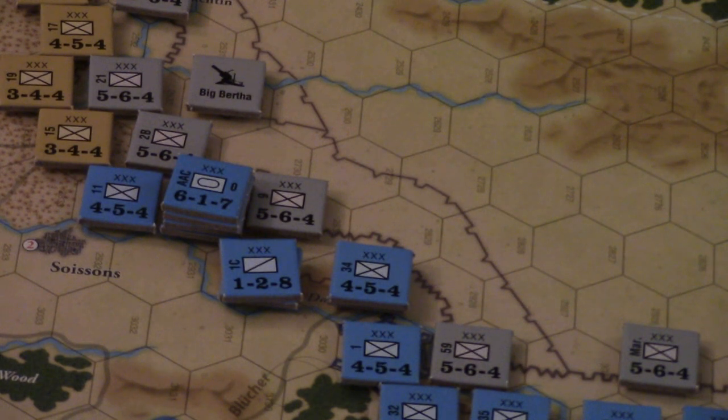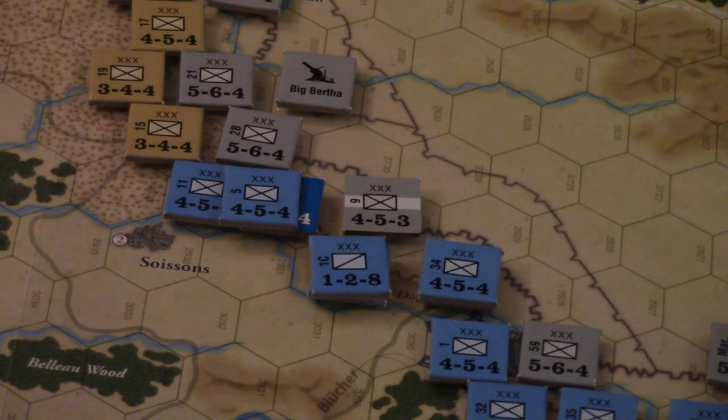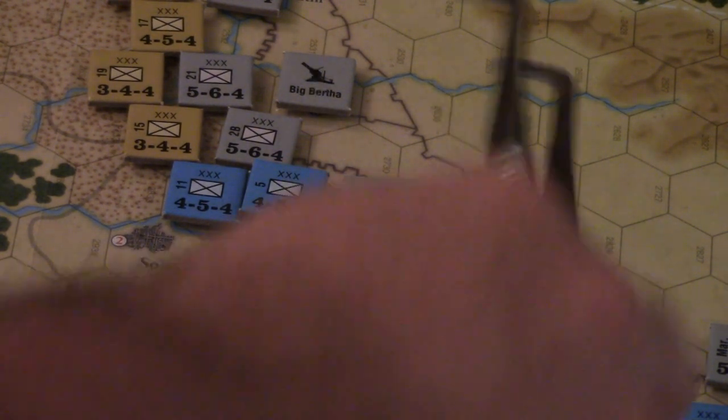Allied combat - I do have a French combat to conduct, targeted on this hex. We're going to have 8, 13, 17, 21, 22, 28 to 6 - that comes out to 4-to-1. With the trench modifier it's straight up. We roll a 1 - that's not good. We take a step loss and won't retreat. We lose the French - the tank for 1, the cavalry for 2 more, giving us 3. We need one more step loss so we take it off the cavalry as well. That didn't work out very well.